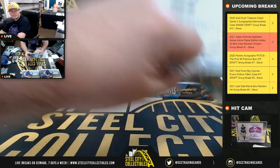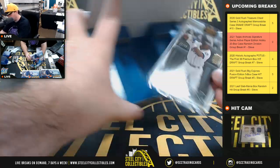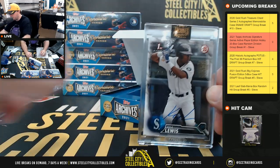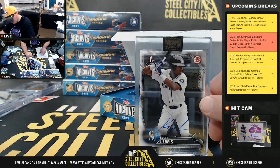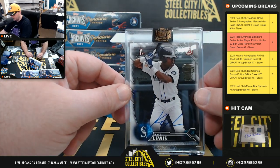On to the second half of the case, box number 11 — a first Bowman Kyle Lewis, number 40 of 46, a really nice hit, American West going to Ethan.